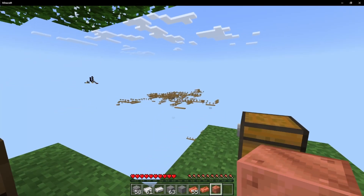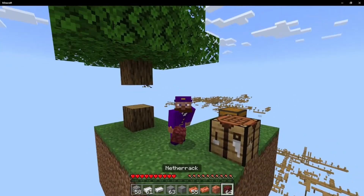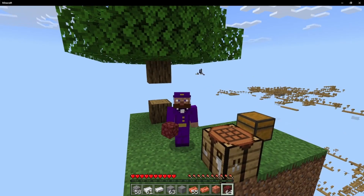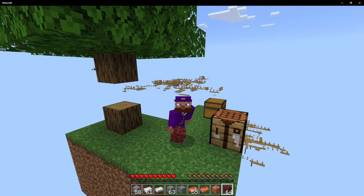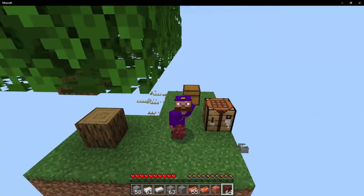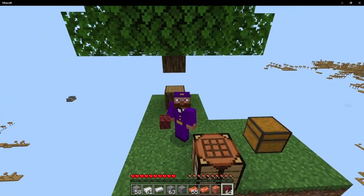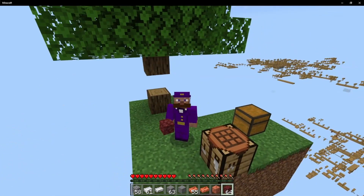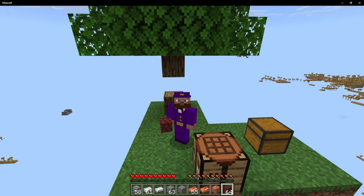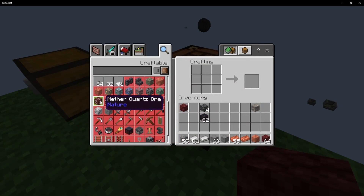I changed the barter table so that piglins no longer give you nether brick — they instead give you netherrack. I think netherrack is far more useful than nether brick, and it's a renewable way to get both nether brick and netherrack because all you have to do is smelt the netherrack into nether bricks. It feels like a really light change — I almost think you should get netherrack as a barter table item anyway.